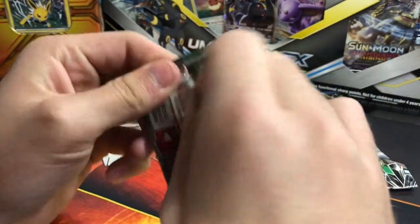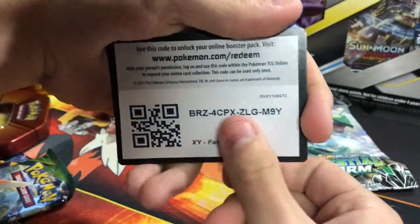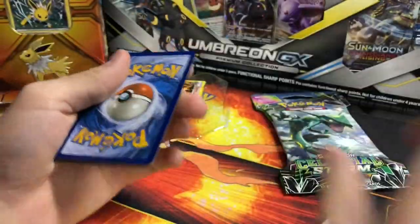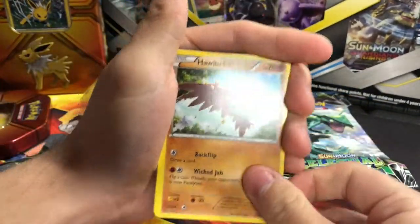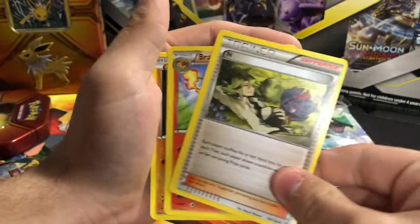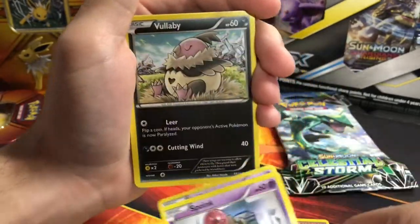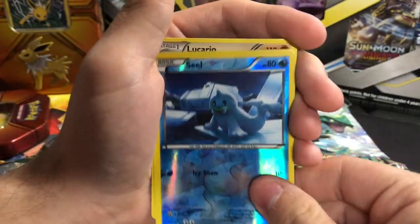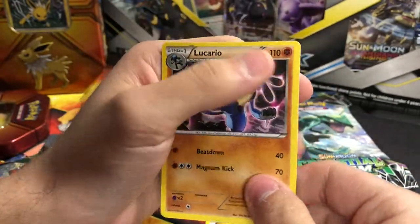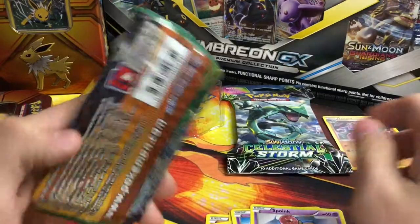Let's rip into the Fates Collide right here — hoping for something good. There's the code card. Three to the front and we can pull rares and regular cards. We have a Halusha, N, Brakeson, Diglett, Spoink, Koffing, Volibee, Riolu, a Reverse holo, and then a regular rare Lucario. I'll leave the rares up on the top right.